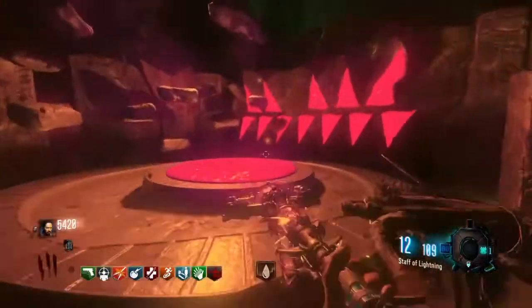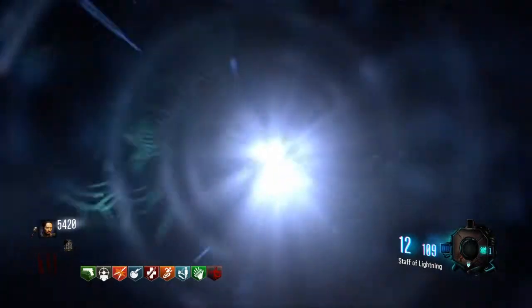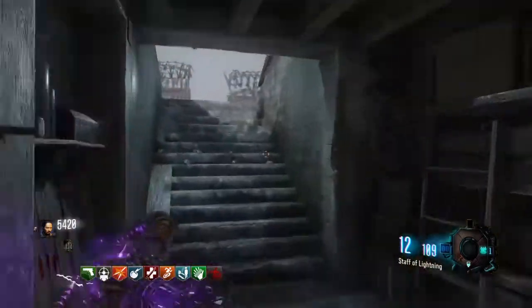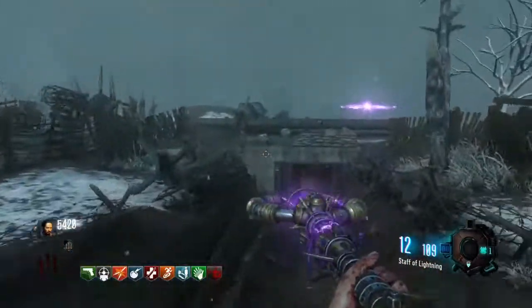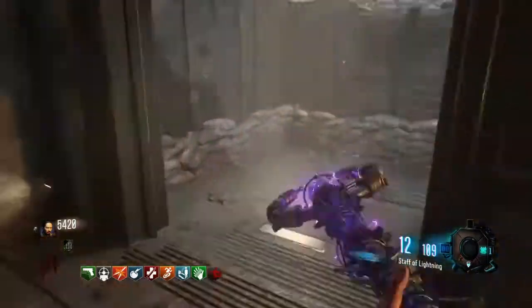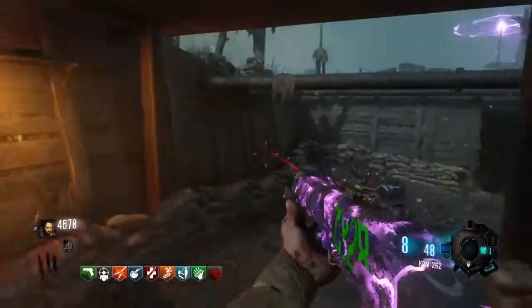Once you have done that step and the orb has flown off, there is a real world step. I usually do these from spawn but I figured I would show you guys the order in the video. There are five, six, or seven little boxes — dials — around the map. I always call them boxes. Starting in spawn, and also leave Workshop 1 alone — just leave it alone.